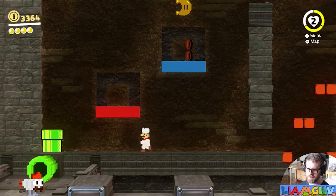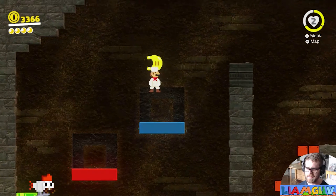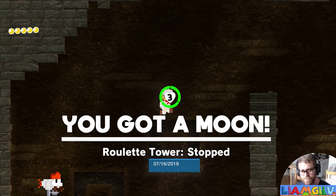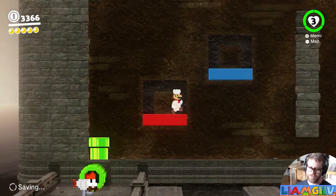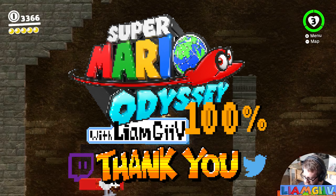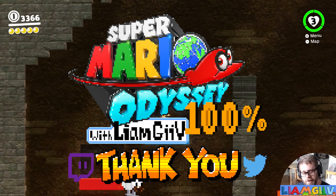Quick complain about the control stick as a diversion. Alright, that's a moon, baby! Roulette tower stopped. There's probably one more moon in this area, and when we come back we're gonna try to find out where it is. I've been your fair humble host Liam — tune in next time as we continue our playthrough of Super Mario Odyssey.